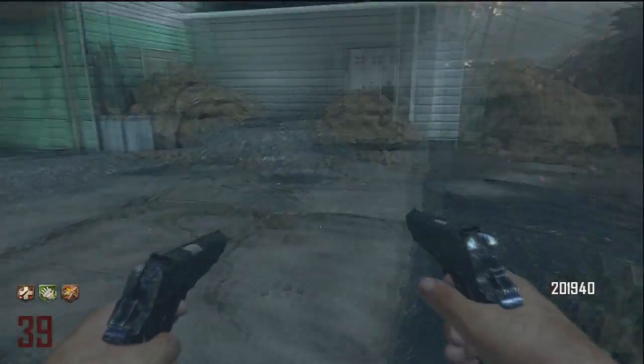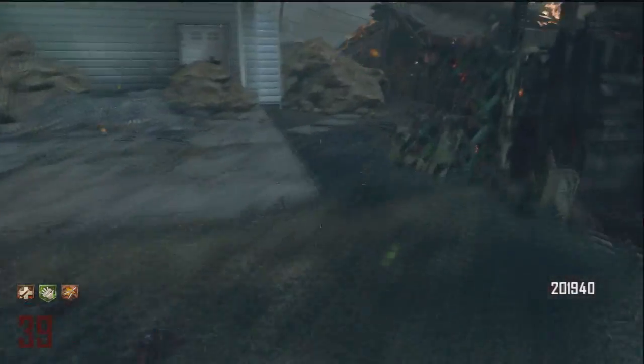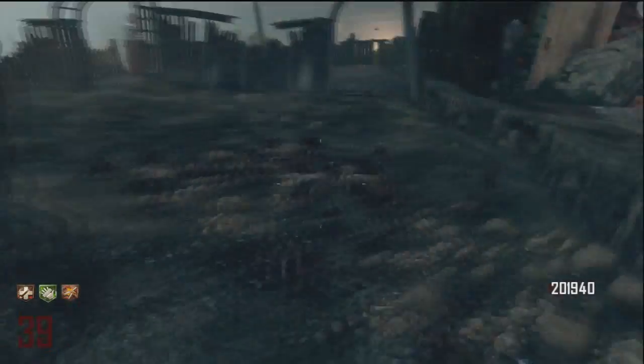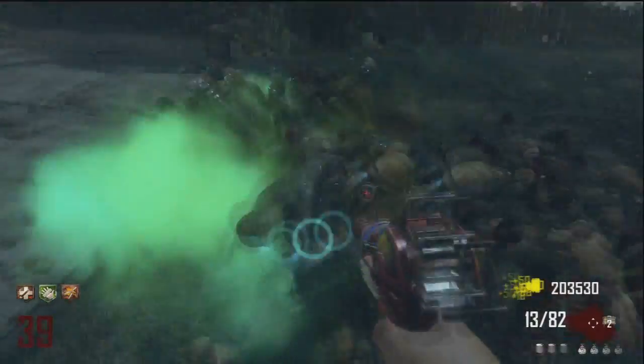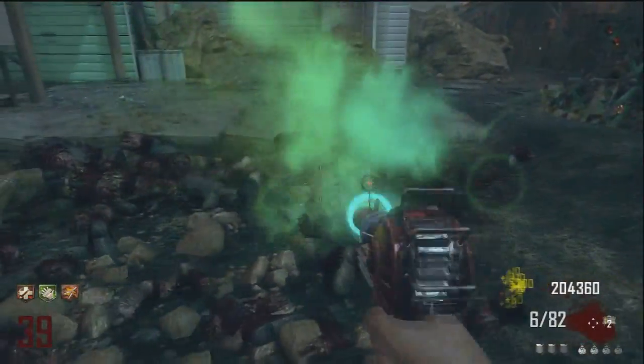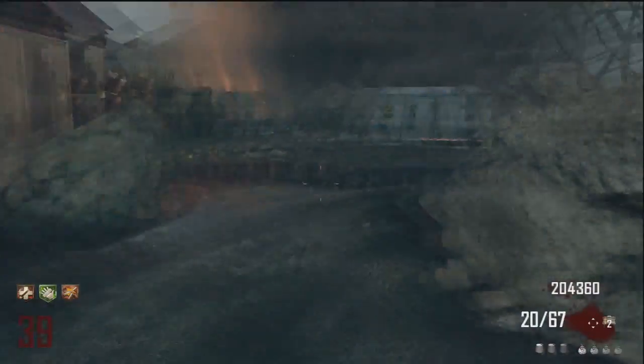Anyway, here's the strategy that I used. It's basically the same strategy for every map that doesn't have a wonder weapon with pack-a-punch. You use Mustang and Sally to shoot them twice, then you use the Ray Gun to kill them. Easy strategy — it's really not exactly difficult.